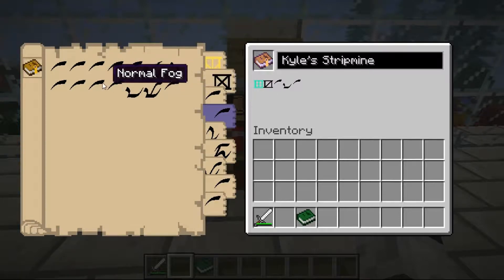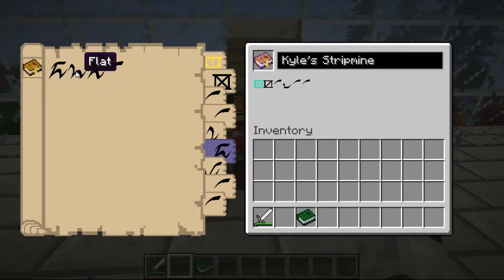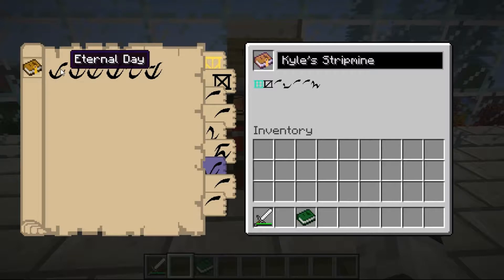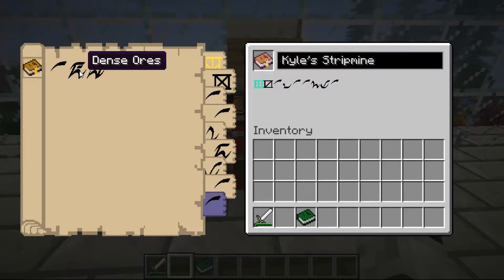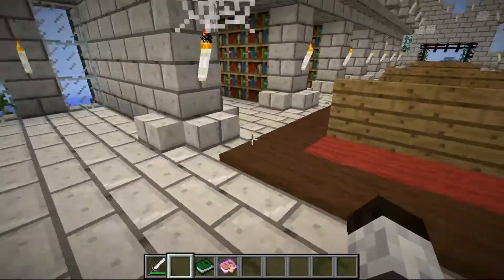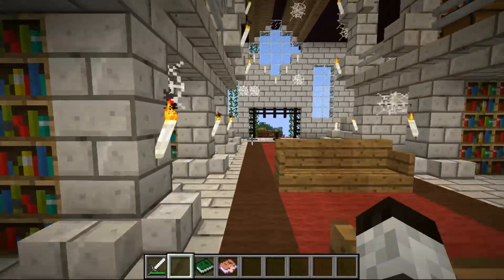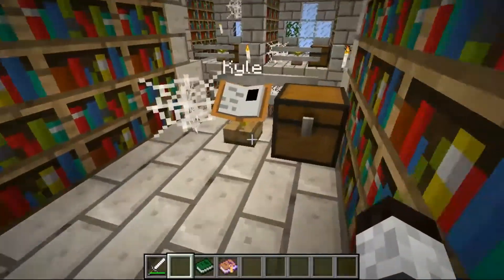And we're going to do normal, normal, normal. I don't want any terrain features. Should I make it flat? Kind of boring, but it would make some things easier. Let's see what happens. I want it to be eternal day. We want no weather. And I could do dense ores, but that's a little OP to start the game out, and I don't know if my server can handle the corruption very well. There's the book. Let's head back into my world. I don't think I'm going to put this book here in the overworld — I think I'm just going to leave it in my world.